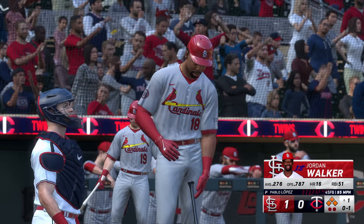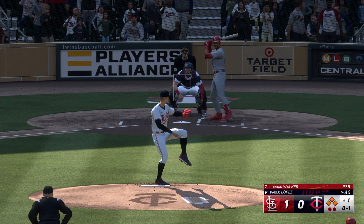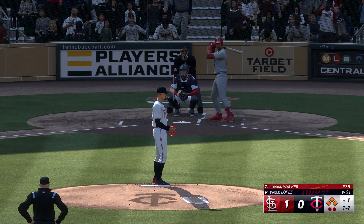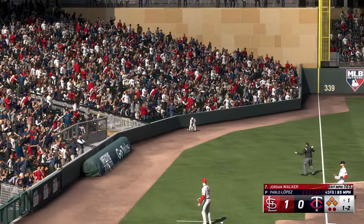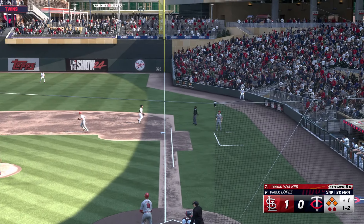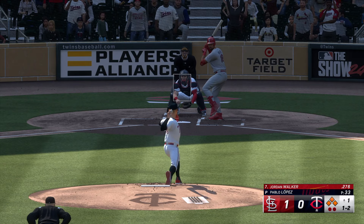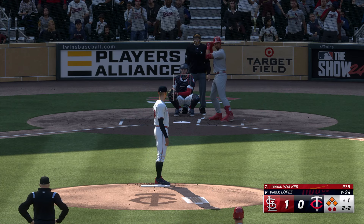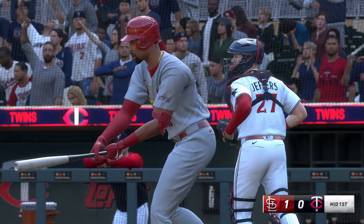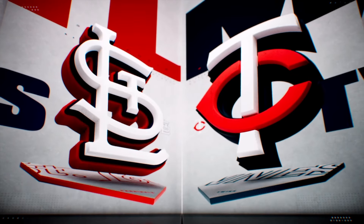That one in there across the letters. Tough start for him so far — already at 30 pitches here in the first. That misses the zone, one and one. Fouled off, still one and two. Swing and a miss — that ends the inning and they limit the damage. Well, this guy competes hard; we see the emotion there. Great job of getting out of the jam.